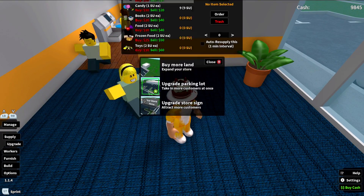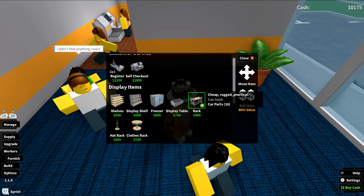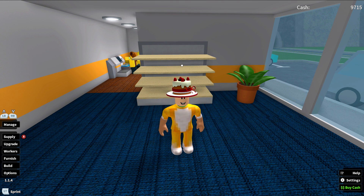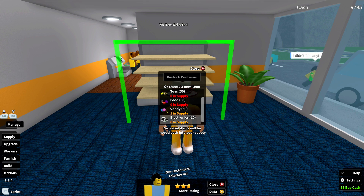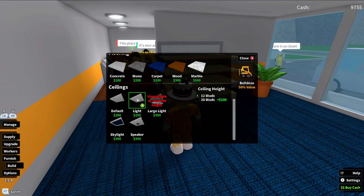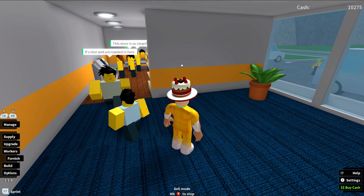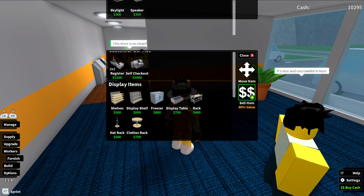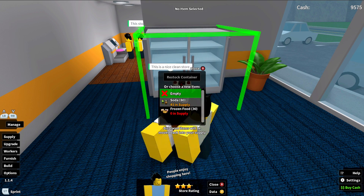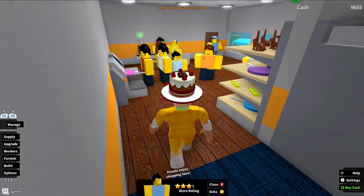Let's add in another shelf and plonk that down there. Before my trusty employee goes and tries to put any candy on it, let's add in a bunch of soda. Oh, is it not letting me put soda on it? Do I need a cooler for the soda maybe? The soda needs to go in the freezer — okay, that makes sense. Let's get rid of that shelf, add in a freezer instead, plonk that down there, then go to manage and fill it full of all of the soda. But look — we've run out of video games! What is my manager doing?